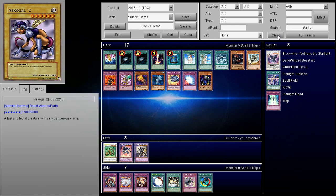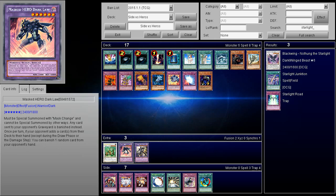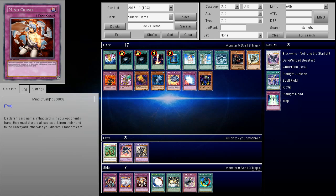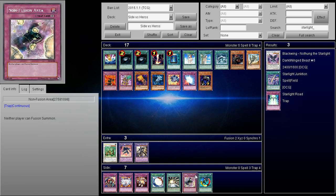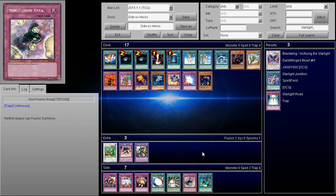Starlight Road is not a bad option — it triggers when two or more of your cards would be destroyed, and you get Stardust Dragon which can deal with Dark Law. I really like that for that specific reason. Mind Crush is also a great side deck card, but you ideally want it when going first and opening with it — activating it after they've already made Dark Law is not optimal. Non-Fusion Area can stop things like Miracle Fusion but won't stop Mass Change, so I don't really advise it.